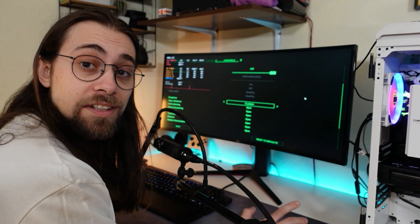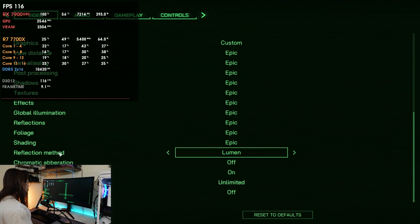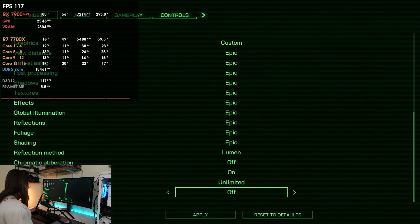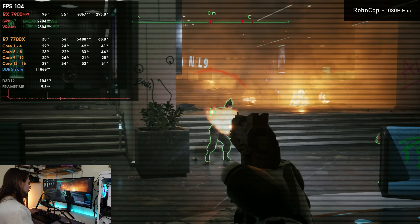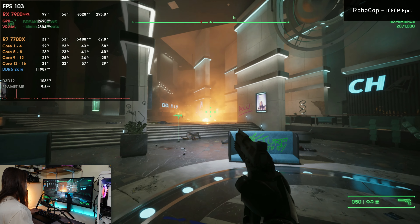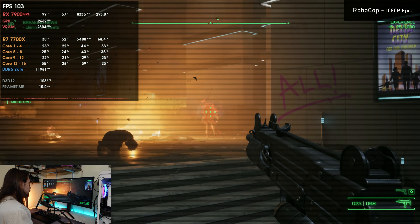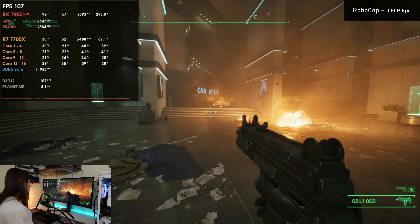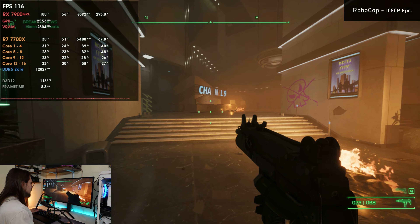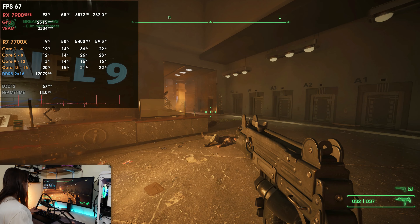Now we're running Robocop: Rogue City, an Unreal Engine 5.2 game. At 1080p epic settings with Lumen as the reflection method, high-quality Lumen reflections enabled, at maximum settings with no upscaling we see some stutter. GPU temperature is around 57 degrees, core clock at 2600 MHz, and power draw at 300 watts — which is fine for such a heavy title.